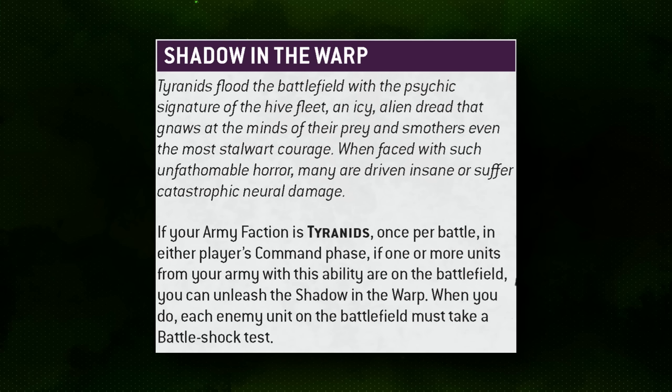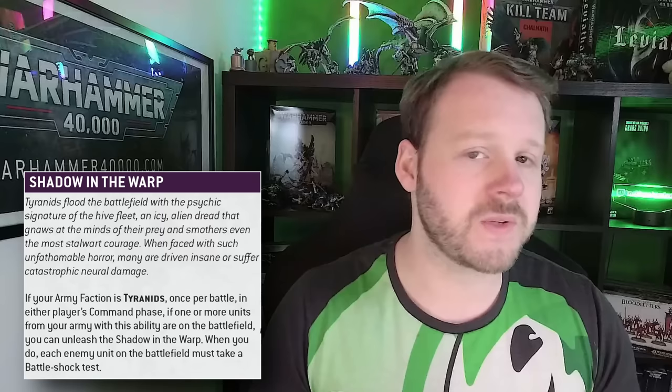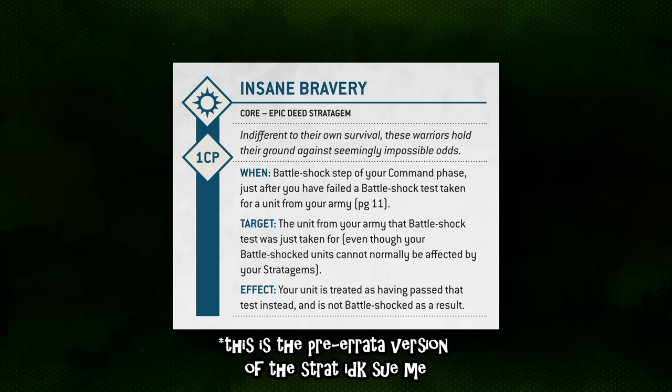When you use Shadow in the Warp, it happens in either player's Command phase and forces a Battleshock check on every single enemy unit on the battlefield. Importantly, this does not affect enemy units that are in reserve, so there are some instances where your opponent can try to dodge it. However, it cannot be affected by the Insane Bravery stratagem because it is not in the Battleshock step of their Command phase, which makes it more powerful than other Battleshock-causing abilities in 40k.